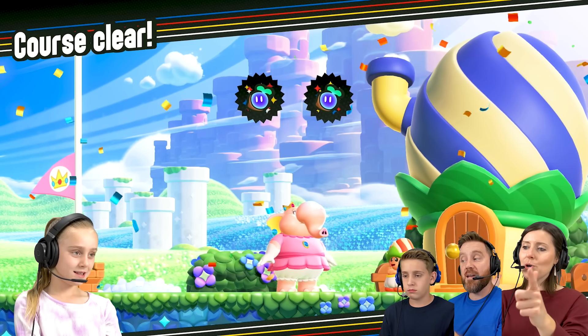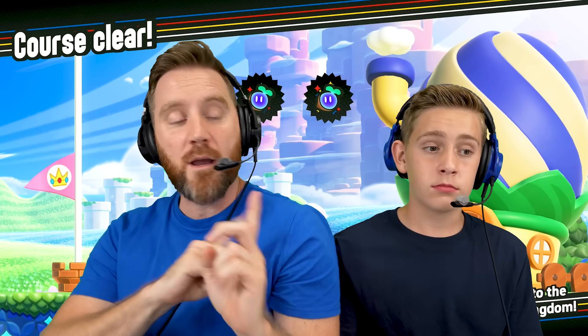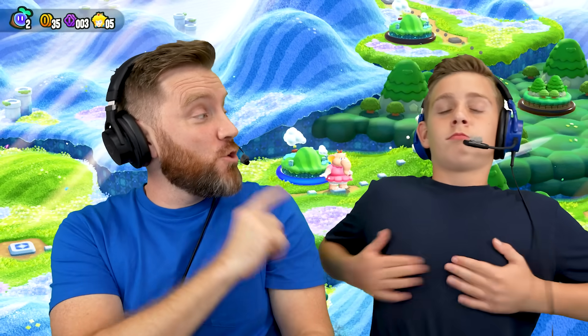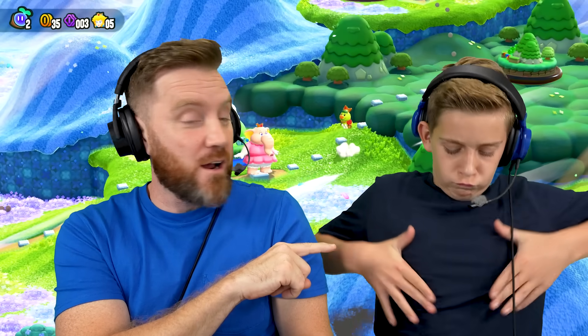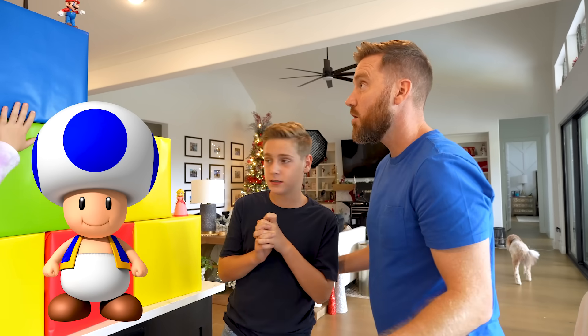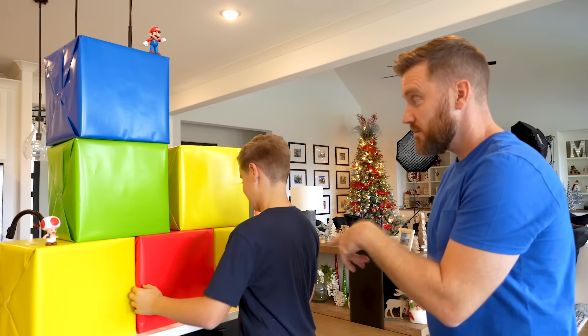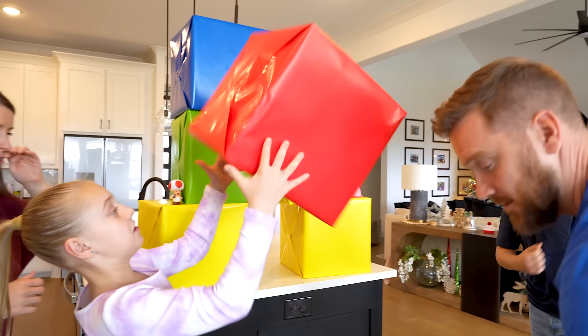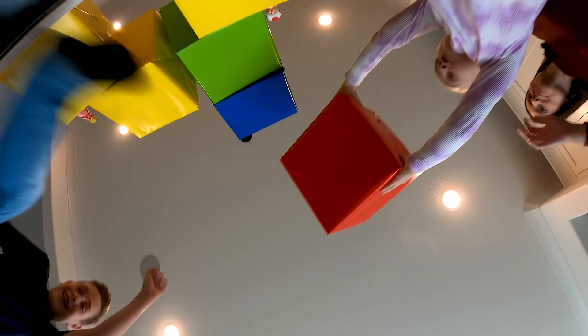Course clear and they gave you a wonder seed — awesome! What can you do with those wonder seeds? Unlock different stuff, things like what? Different stuff, things — and we're gonna find out what those stuff things are. All right Becky, it is your turn to choose your playable character and join in. I would like Blue Toad. Blue Toad — okay, Blue.